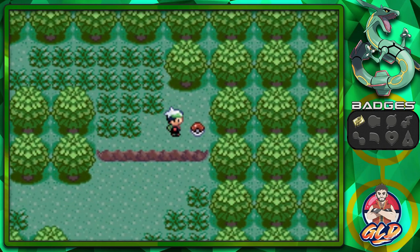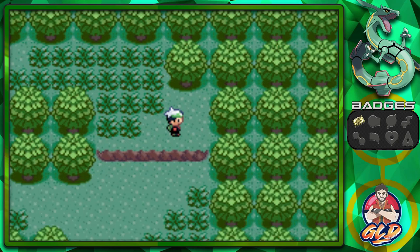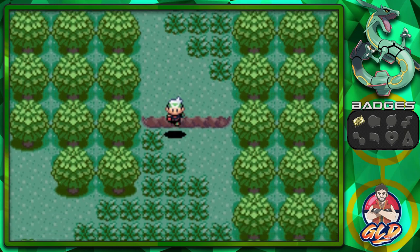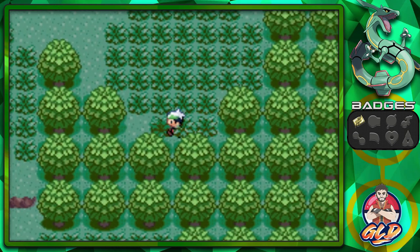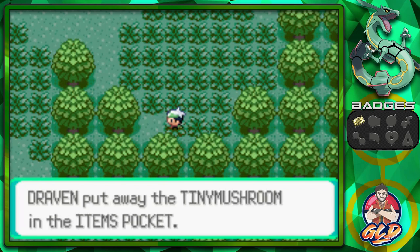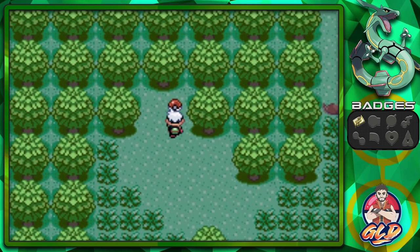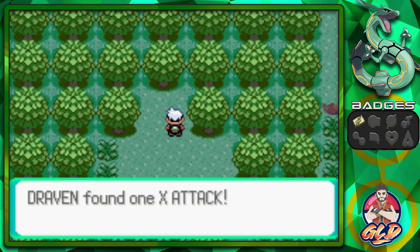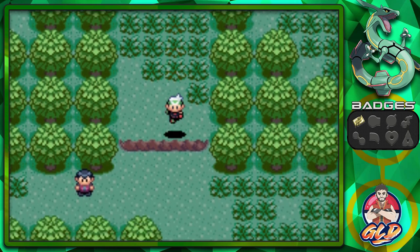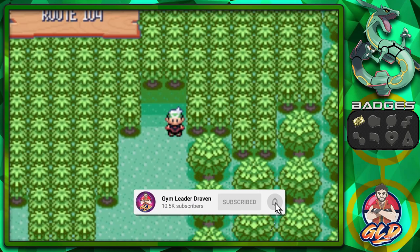There is an item right here. Bam, got ourselves a Great Ball. That is always gonna work for us. And look at that — a shortcut all the way back down. We're gonna find a Tiny Mushroom. If you guys don't know what Tiny Mushroom is, you can actually sell that for a high price. And then look at that — another X Attack. Just like that, we get the heck out of there. We are free.